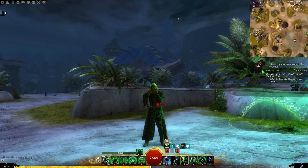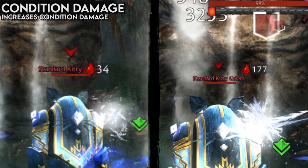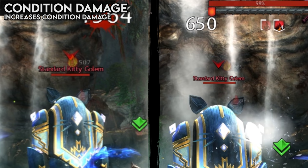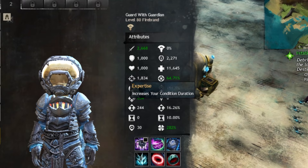All of that hard-earned toughness and protection won't save you against conditions though. Conditions are modified by two attributes: condition damage and expertise. Condition damage is very similar to power — damage from conditions scales based off condition damage, so the more you have, the more damage per second per stack your conditions will do. Different conditions scale differently, as you can see the coefficients on screen. One difference between power damage and condition damage is that conditions do have a base value, meaning even if you have zero condition damage, your conditions will still do some damage.